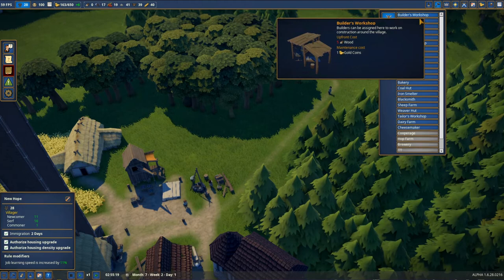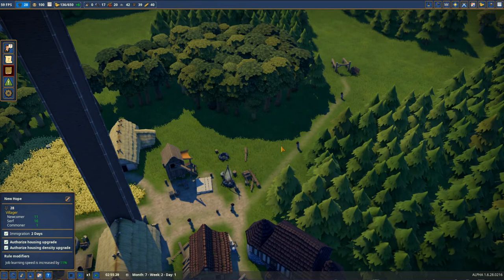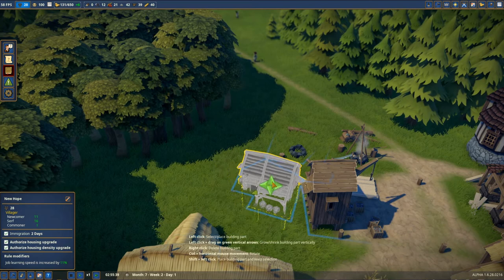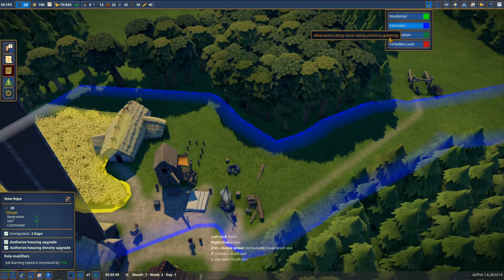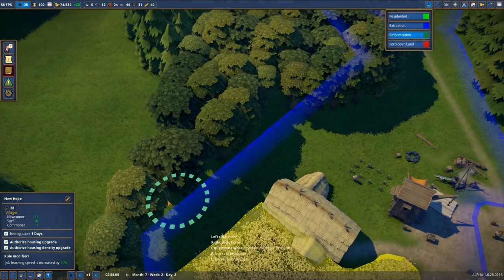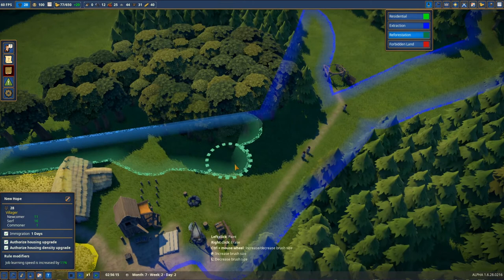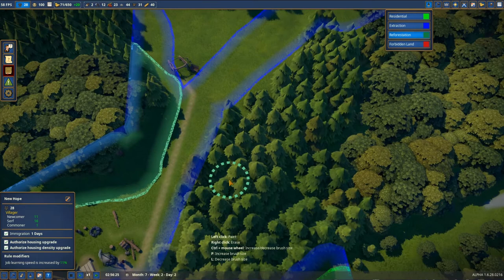We're gonna make an additional lumberjack. Let's also make the reforestation — we should have a forest camp and a forester camp, placed really close by, only planks. We'll get an additional woodcutter and paint some areas for extraction — we can increase the radius. Let's cut the wood from here and then reforest it. We want to make sure we don't run out of wood, which would be really devastating for us.